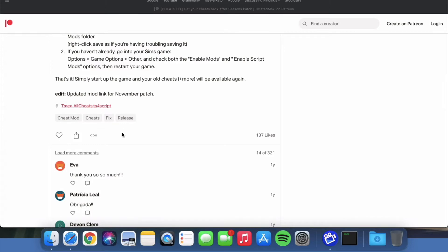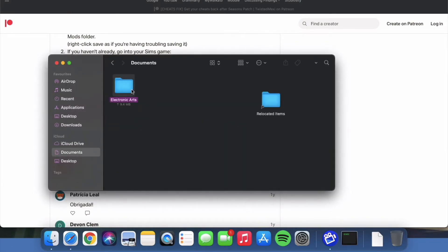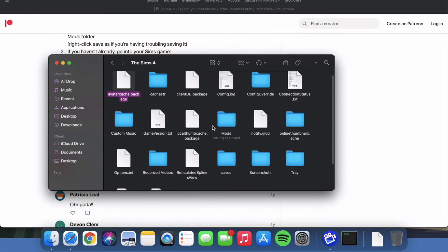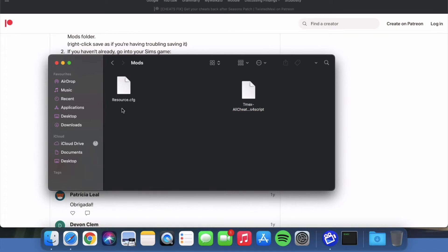You can always read the comments if you want to know if it's trustworthy. You just click here to download it and it goes straight into the Downloads folder. Then you go to Finder, then go to Documents, then Sims 4, then Mods, and you just drag this file into the Mods folder.